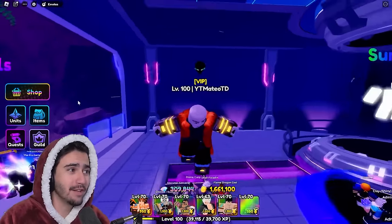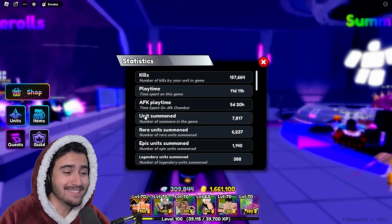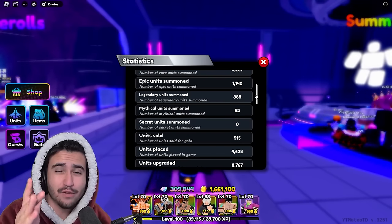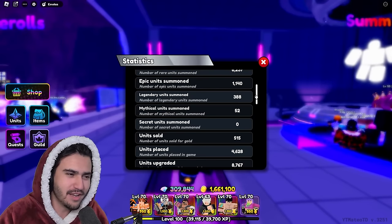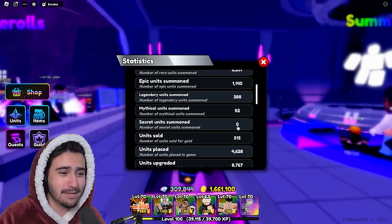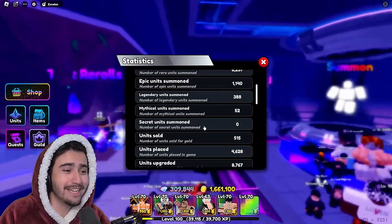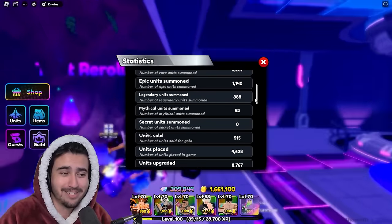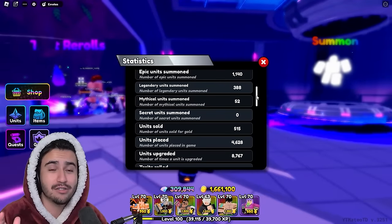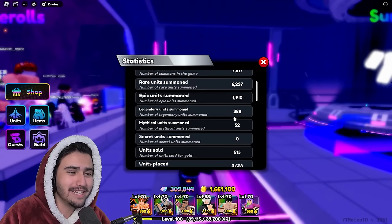Our timer is up for our first lucky potion. Let's take a look at our statistics. As you can see, we have 7,800 units summoned with absolutely zero secrets. When I see this number, what I think it means is that the secret is absolutely cranking — I feel like we are due for some back-to-back secrets to make our luck turn around. 7,800 units summoned with zero secrets is pretty crazy. If you guys want to send me your stats, you can join my Discord linked down in the description and post it in the wins/losses channel.